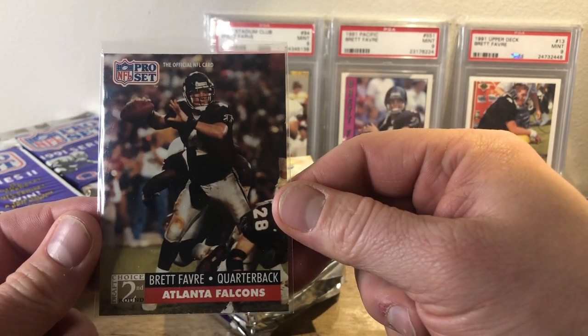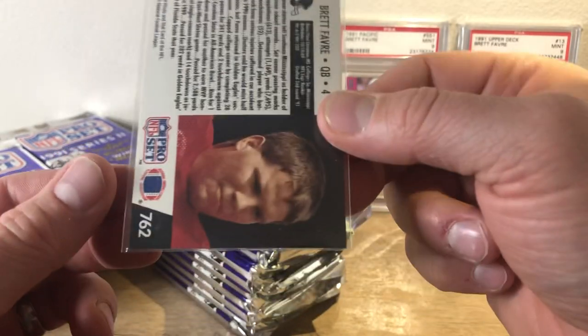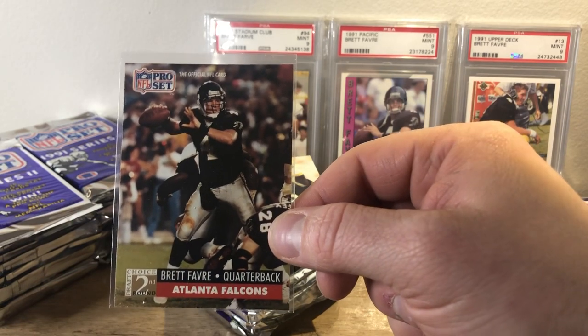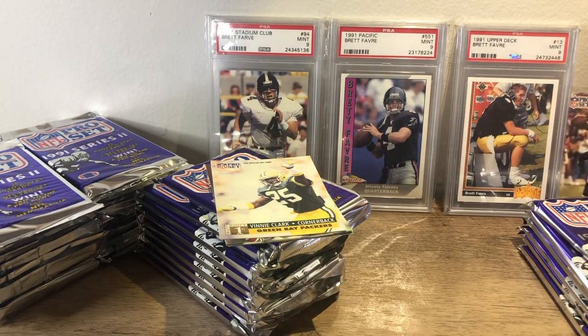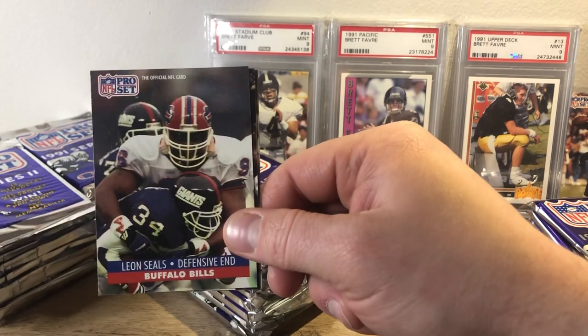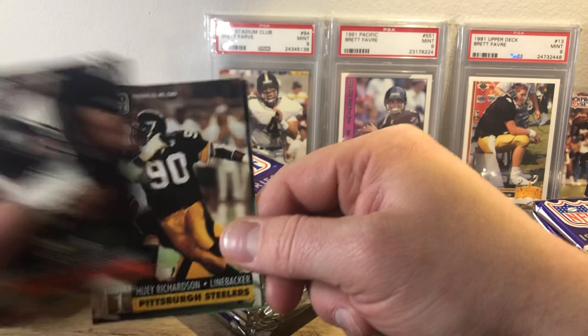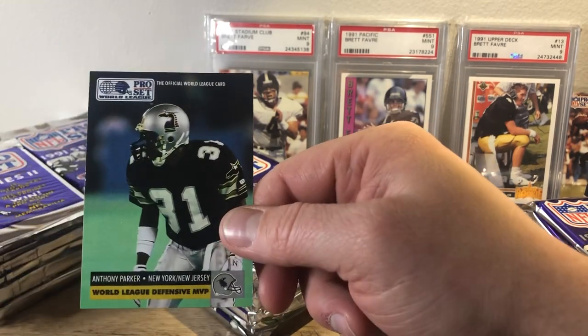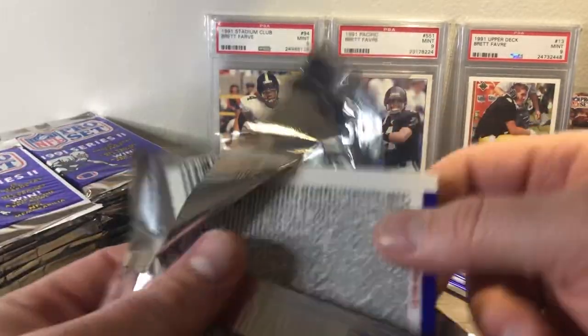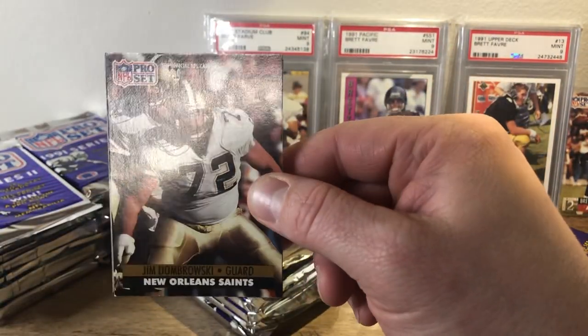Glad to pull this one right now. And it is in pretty good condition too. A lot of them have edge whitening and everything, but this one looks better than most. So very nice. Happy to pull it early. And then we move on with a Vinnie Clark, Leon Seals, Chris Zorick, Huey Richardson, Anthony Parker. Very excited to pull the Favre so early in this box — leaves us a chance to pull another one. Pulled two good rookies out of the Series 1 box too, so definitely go see who I pulled there.